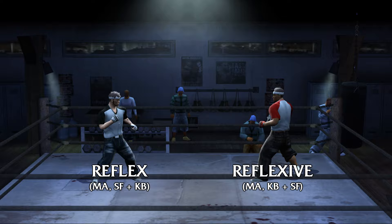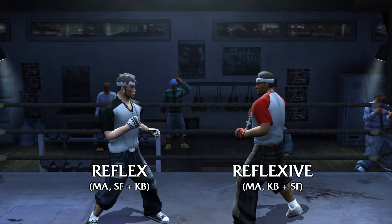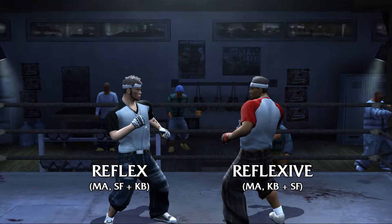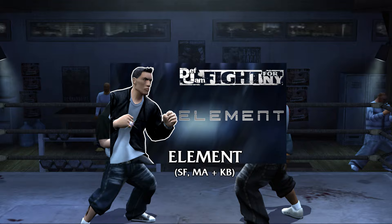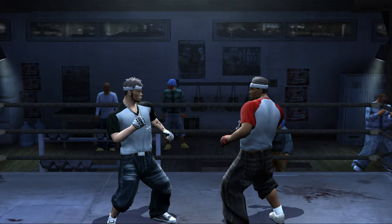So guys, just remember: what matters in a three-style combination is the first style — not the second and not the third, assuming they are the same three styles. If you start with martial arts and add street fighting and kickboxing, you'll have Reflex. If you start with martial arts, kickboxing, and then street fighting, you're also going to have Reflex. For example, if you take street fighting first and then add martial arts and kickboxing, you're going to have Element. Or if you start with kickboxing and then add martial arts and then street fighting, you're going to have the combination known as Tony.